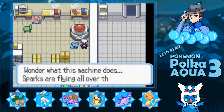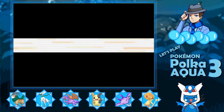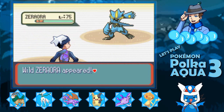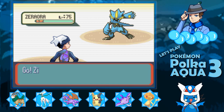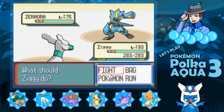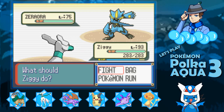Let's do this. Wonder what this machine does — sparks are flying all over the place. Something attacked from behind. We are getting shinies today! Oh my goodness — Zeraora appeared. I will note this regarding shinies: static encounters do actually have higher shiny rates than random wild Pokemon. It depends on the Pokemon — some of them are 1 in 30, some 1 in 10, some 1 in 5, some as high as 1 in 3. It really depends on the Pokemon.